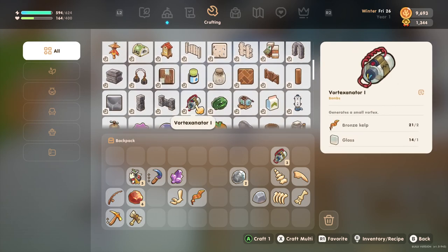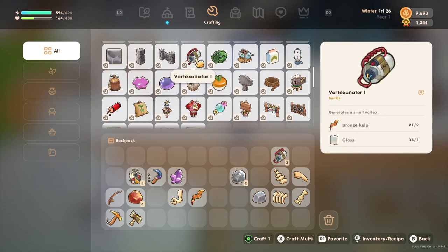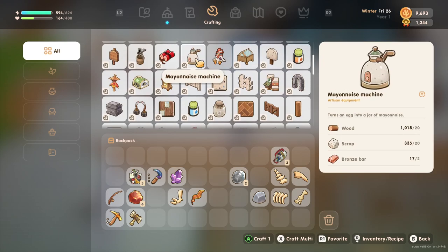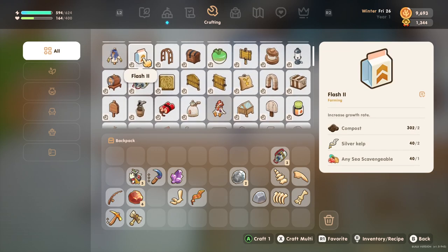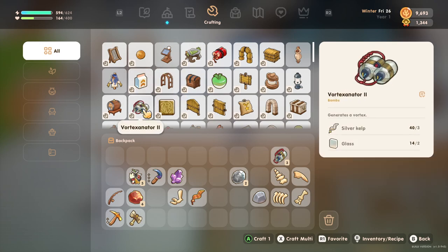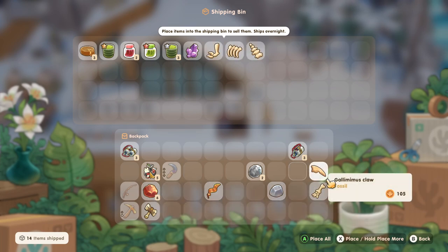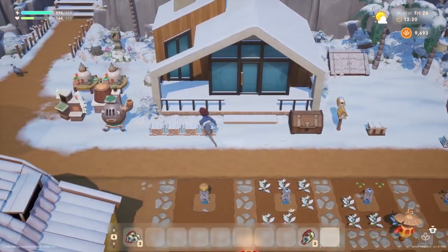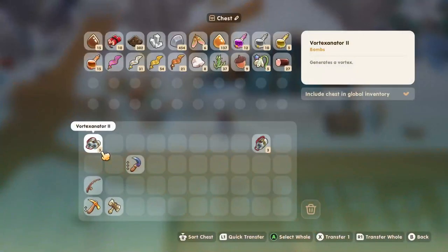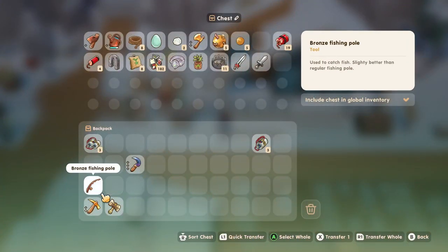There's a level two vortexinator — is there a level three? That's probably going to be the best one. Silver kelp and glass — let me craft three of those. Let's get the stuff sold off, all of our duplicates, and we'll put some stuff into storage. I probably don't need to take my fishing rod with me.